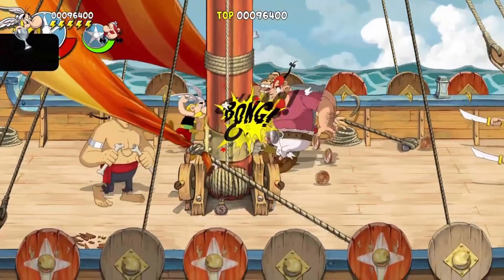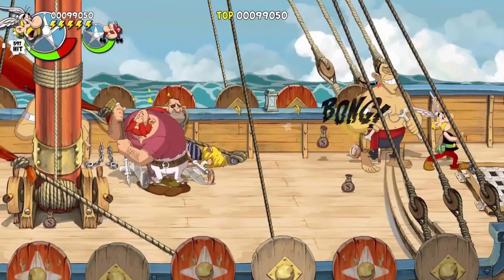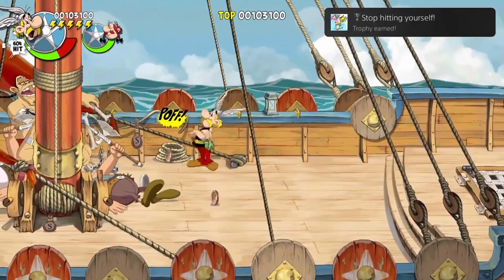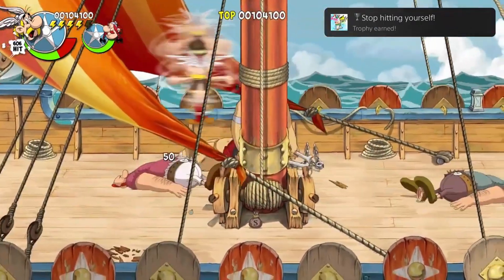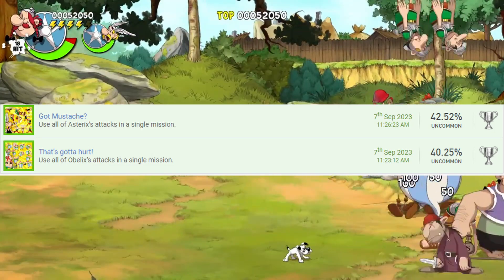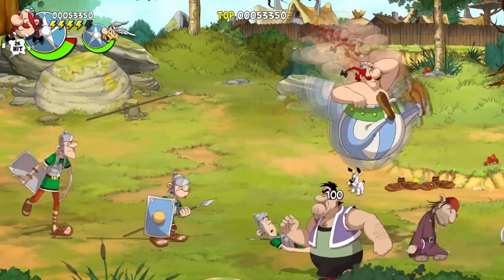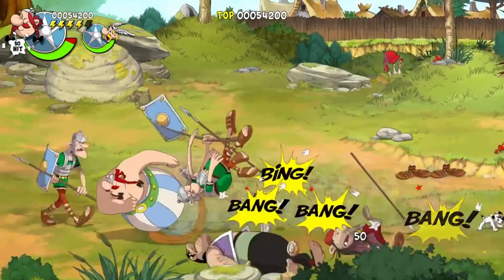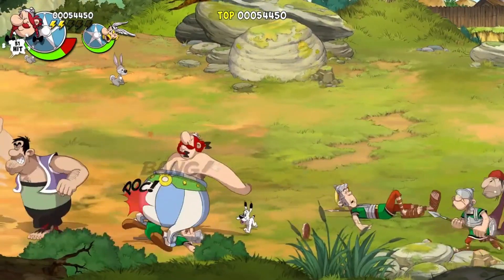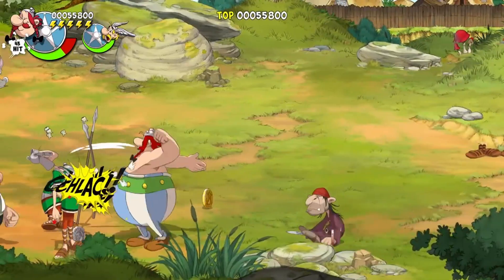Stop hitting yourself — make the slap counter climb to over 600. Save this for the later chapters as it will be much easier to achieve due to the high volume of enemies you will face. Use standard attacks to help build up that meter. Got Mustache and That's Gotta Hurt require you to use all of Asterix and Obelix's moves in a single mission. To clarify this can be done in separate missions — you don't have to use both Asterix and Obelix in a mission to achieve this. Highly recommended this be done on the easier settings.